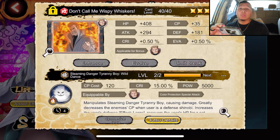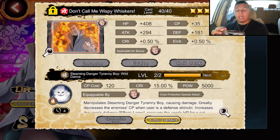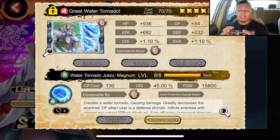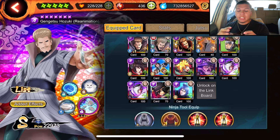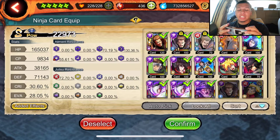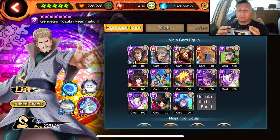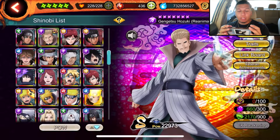Unfortunately he does miss out on a pretty decent chunk there. But his main hard hitters are gonna be these two jutsus right here in the front. This is the way that I built him up — I basically just got all the purple cards and equipped the ones I had available on him.